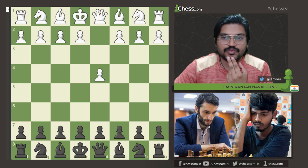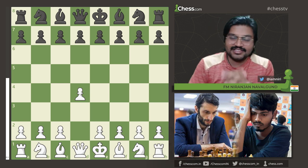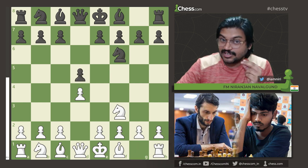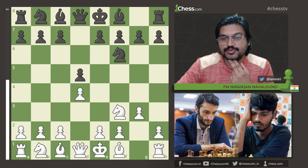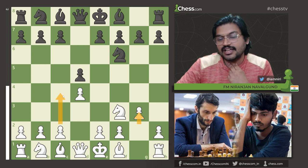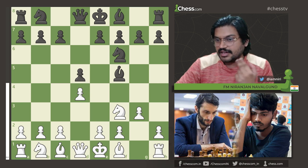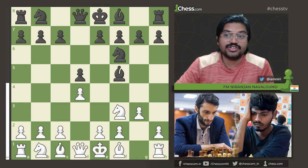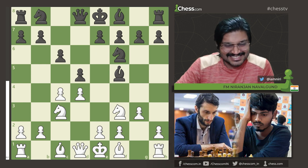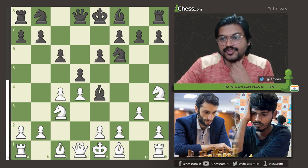Next we have the game of Senthil Maran against Jobava Batur. Here Senthil Maran was White and Jobava Batur was Black. Senthil opened with d4, and after Nf3, Nf6, he played g3, then after Bf5, he played c4. This is a G3 Slav approach used by players who want to avoid the main line with c4. It has been employed by many strong grandmasters including Vidit Gujrathi and Anish Giri, to name a few. After c4, c6, he played Nc3, and once e6 happens, he collects the bishop with Nh4.